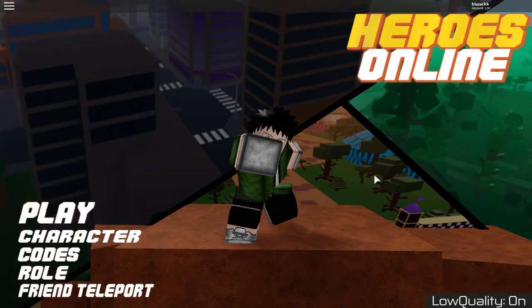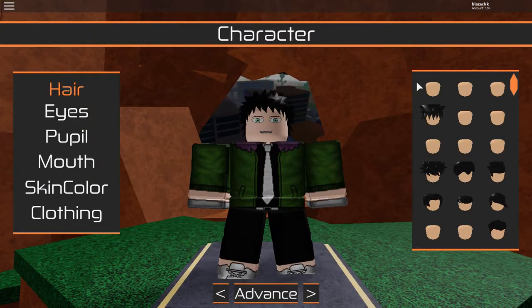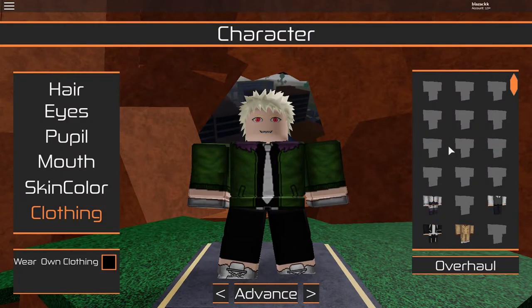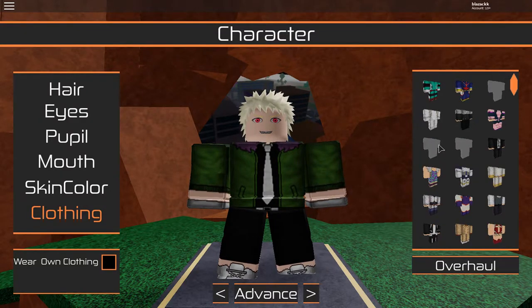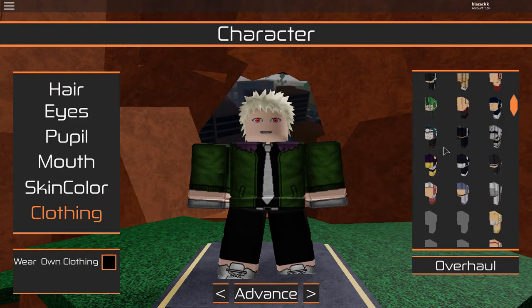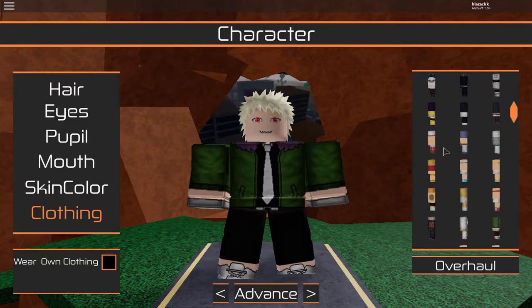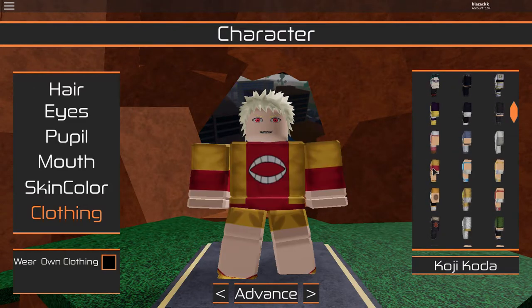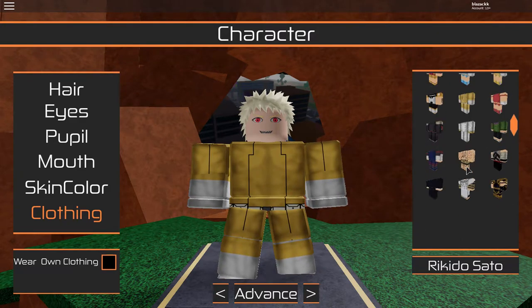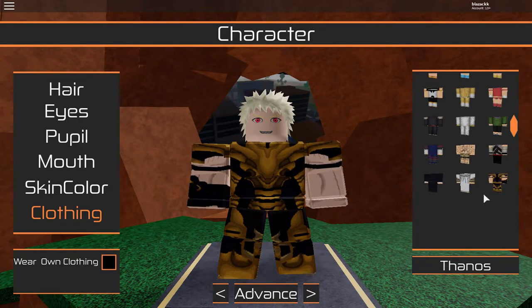Alright, so before we go there, let's create our character. I don't remember how exactly. Okay, so let's see the clothing — I hope they have Muscular's clothing since Muscular is one of the characters in the game.